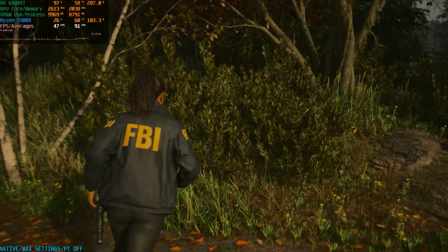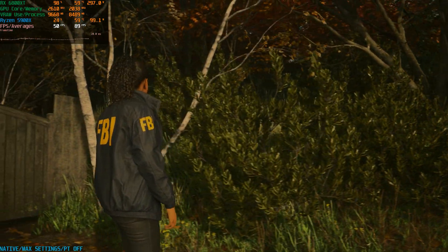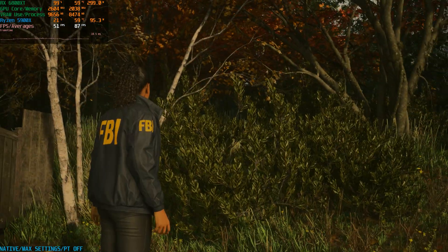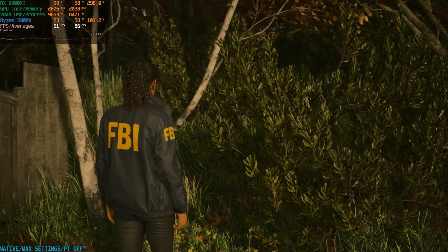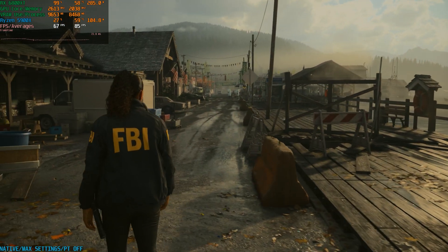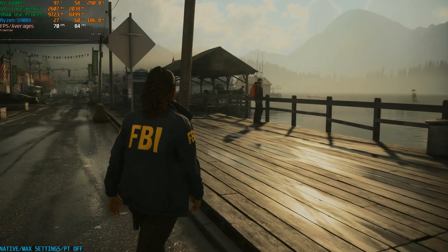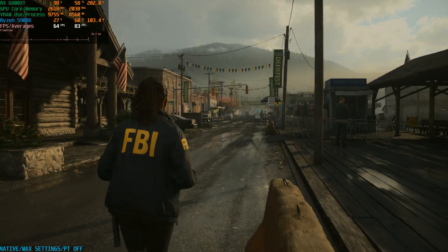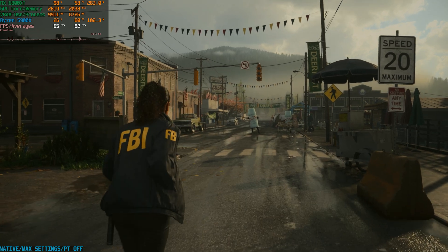As I mentioned in my 3080 Ti video, the forest area is more demanding. This is actually quite representative of how demanding it would be in the forest area right here — there's a lot of foliage. I did play through the forest area with the 3080 Ti, and when reaching this corner, it was the same type of FPS. The performance on the 6800 XT is actually similar to the 3080 Ti with the same settings. But I don't know if this is actually running at 1440p even though it says it is, because there's so much flicker and noise.